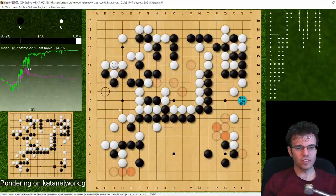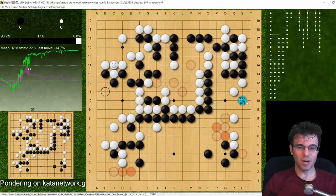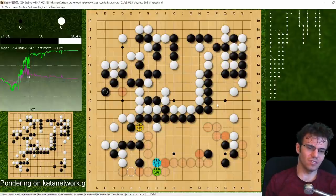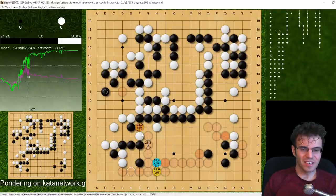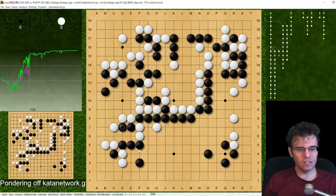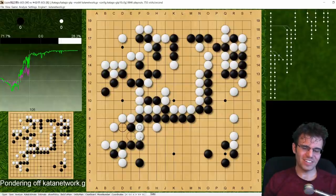After here it's pretty bad - effectively a 12-point loss. But this is a really nice moment in the game because this is where the AI magic finds a sequence I totally don't see. The AI is really focused on this cut right here. I'm trying to make it work but it looks bad to me - like it's a bad exchange, I'd have a cut exposed with no hope of getting points here. If black wants to be defensive, black can play here and I can capture the two stones later - but that's not the right way to use this cut.